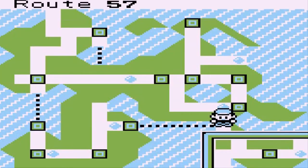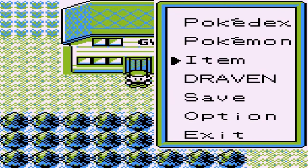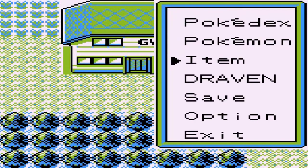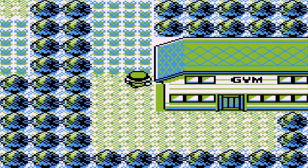Checking the town map - yeah, Route 57, you can find a gym with normal type Pokemon, the second to last gym leader, and they are powerful. I never thought it would go my way but I finally did it - I defeated the 7th gym leader! Now it is time for us to go west of this place and see what else we can find.